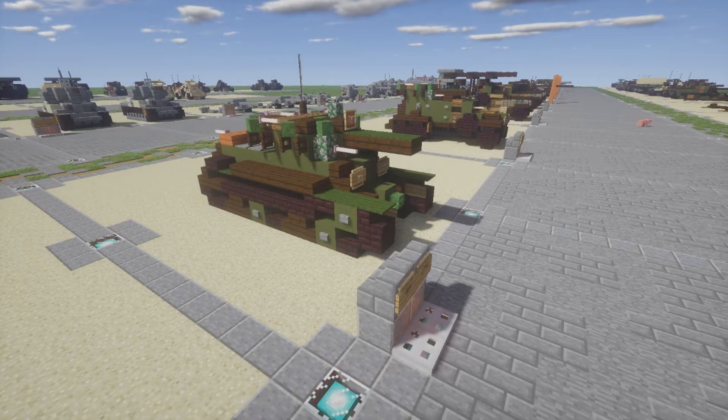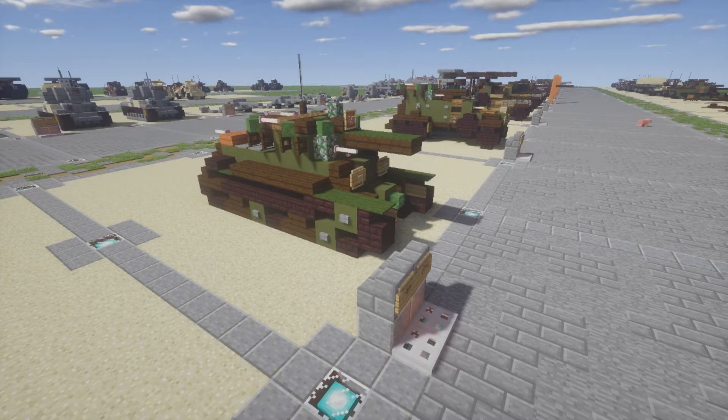The BT tanks were known by the nickname 'Betka' or its diminutive 'Betushka.' The BT-7's successor was the famous T-34 tank. One interesting thing about the BT series is they could actually drive without tracks — if they lost their tracks, they could drive on the wheels, and the front wheel would actually turn when the tank steered.